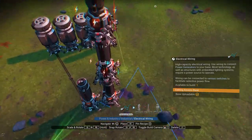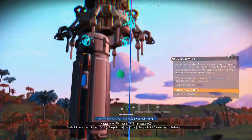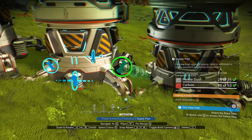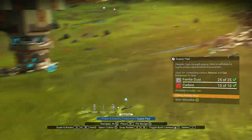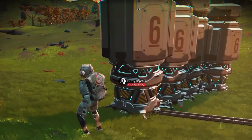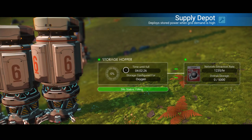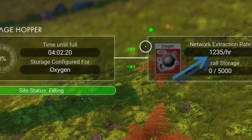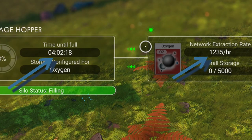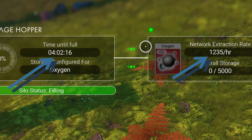Use the wire you've brought over. The storage silos do not require power, but they do require the feed pipe to be connected from the extractors. To max out your storage, connect all the storage silos with a feed pipe or supply pipe. By accessing the storage silo, the display will now indicate to you how much oxygen you are extracting per hour and how long it will take until the silos are completely full.